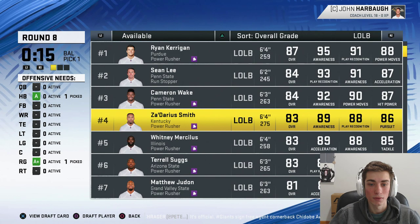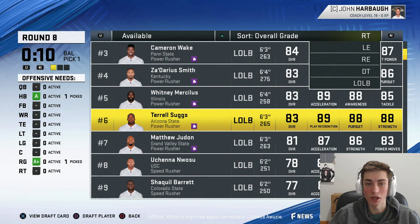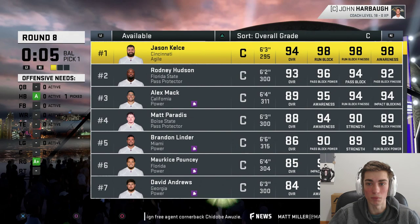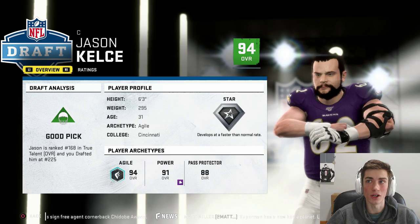Could take an outside linebacker. Not loving the options, if I'm being honest, and we are running really low on time. I want to take somebody younger — I like to build around young players. Jason Kelce is going to be the move, though. Arguably the best center in the NFL. I know I said I wanted to build around young players, but he's an offensive lineman. He's only 31.